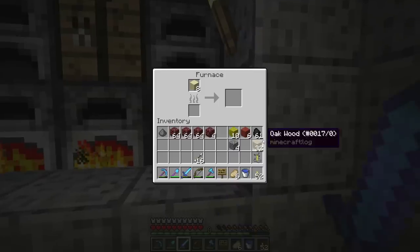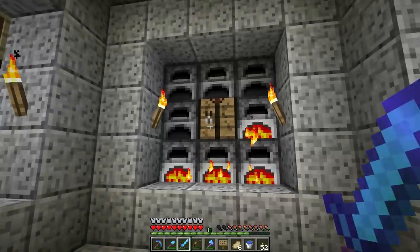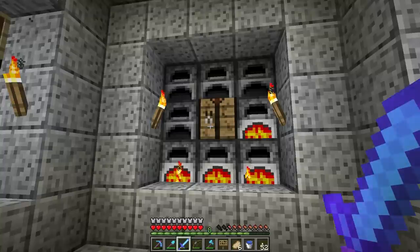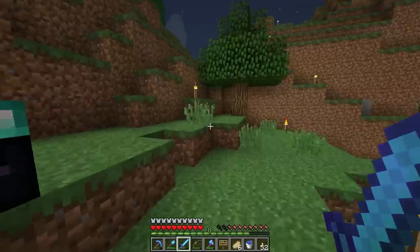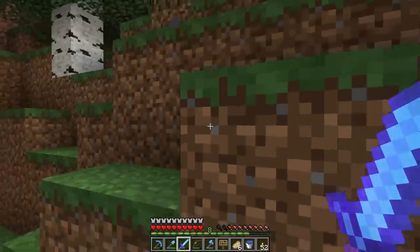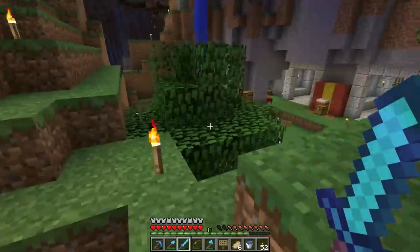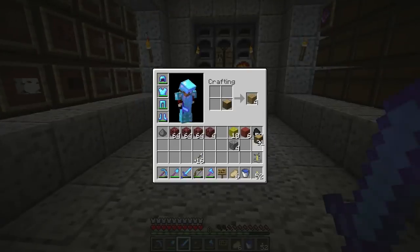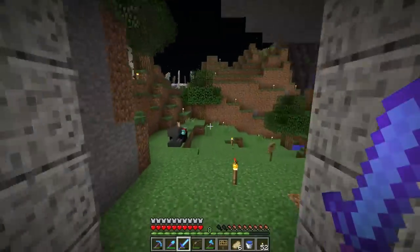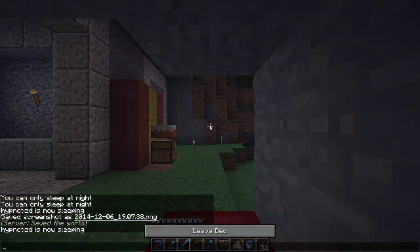Let me get this stuff going. We're gonna need materials for the night vision potions — the carrots and gold, which we've got plenty of. We need puffer fish for making potions of water breathing. Do we have a place to fish around here? I know there's the big water right over here. I'm gonna make myself a fishing rod and just try my luck. I might put an enchant on there or something.